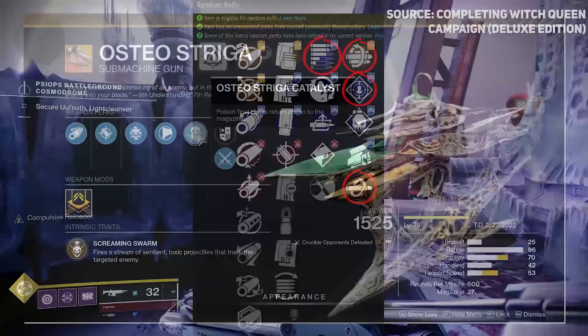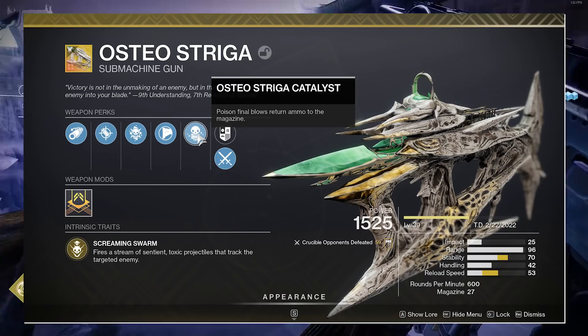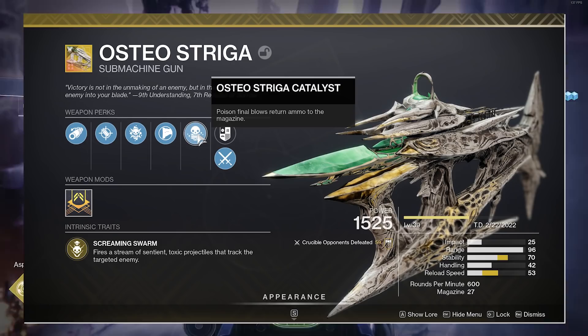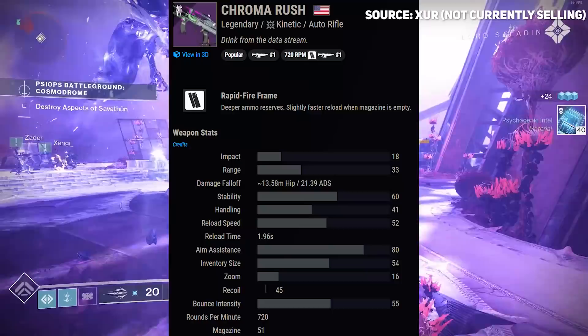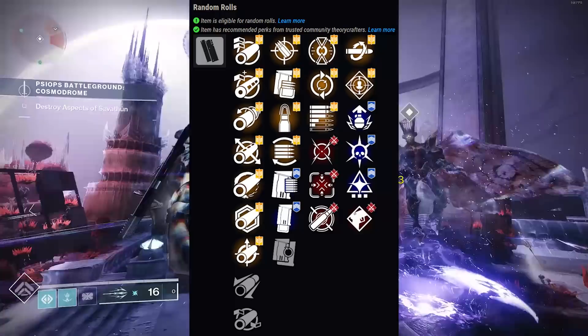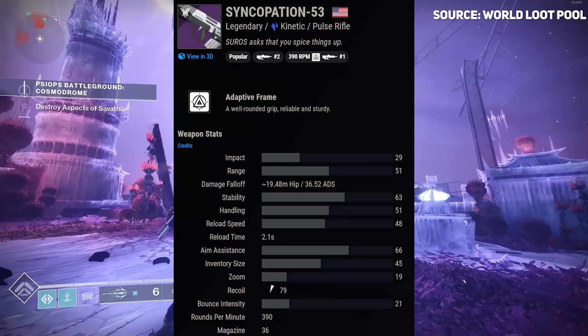For kinetic weapons, Osteo Striga is one of the best ad-clearing weapons - with the exotic catalyst it has well over a hundred rounds in a single mag. The poison it spreads does incredible work even without Necrotic Grips. In the kinetic slot, Chroma Rush is a 720 RPM auto rifle with great PvE traits - Rampage, Subsistence, Feeding Frenzy, Kill Clip - you really can't go wrong.